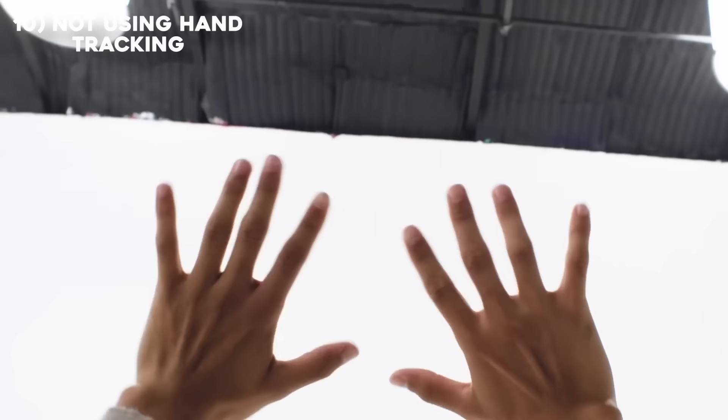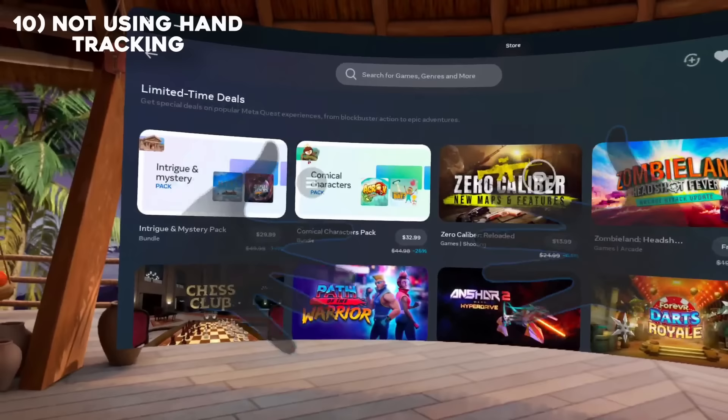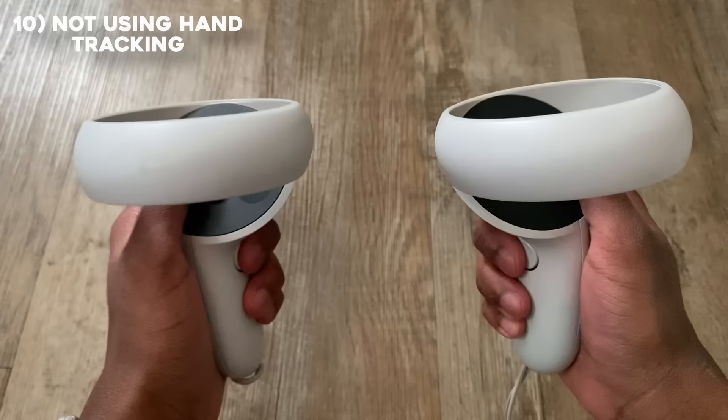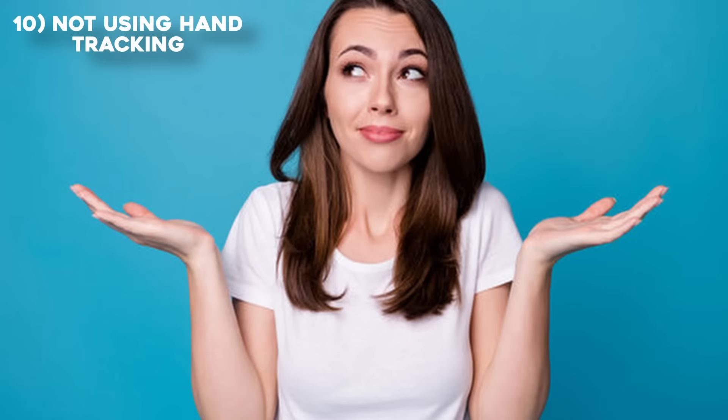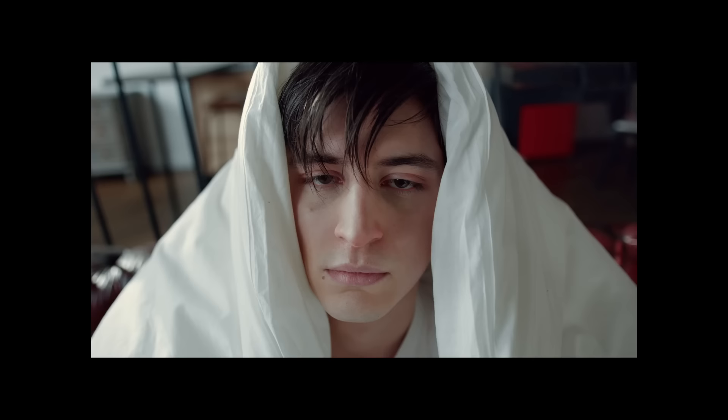One day I forgot where my controllers were, and this reminded me of another mistake beginners make: not using hand tracking. Hand tracking is a great feature where you can navigate the menus using just your hands, meaning you don't have to pick up a controller unless you're actually going to play a game. A lot of beginners don't use this feature, and I don't really know why.